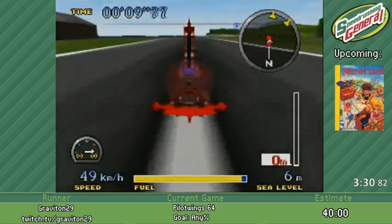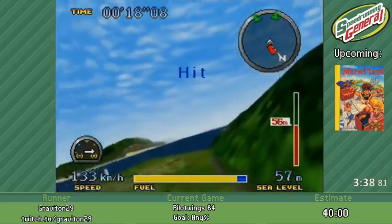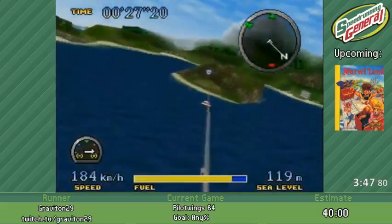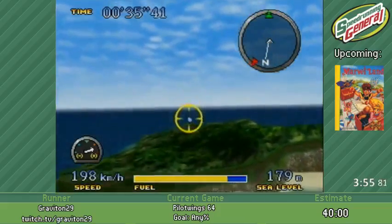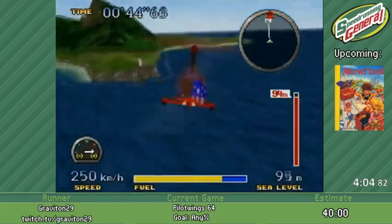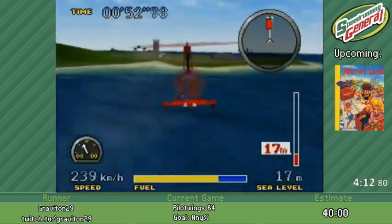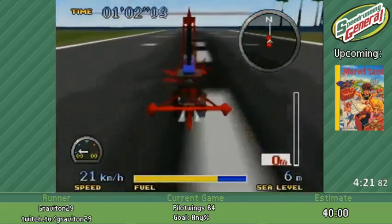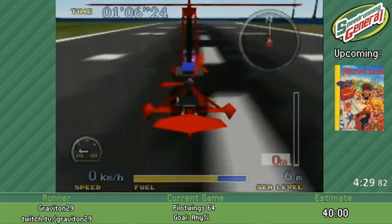Easier said than done, especially with the Dragocopter, because landing this thing is not the easiest thing in the world. My controls take quite a bit of getting used to. I've got to shoot these three blurry targets and land. The reason I'm not shooting them as soon as I line them up is because I want to make extra sure that I hit them, because sometimes the missiles just don't hit. So now I need to be extra sure that I'm lined up and slowed down sufficiently, because I need 100 points here.